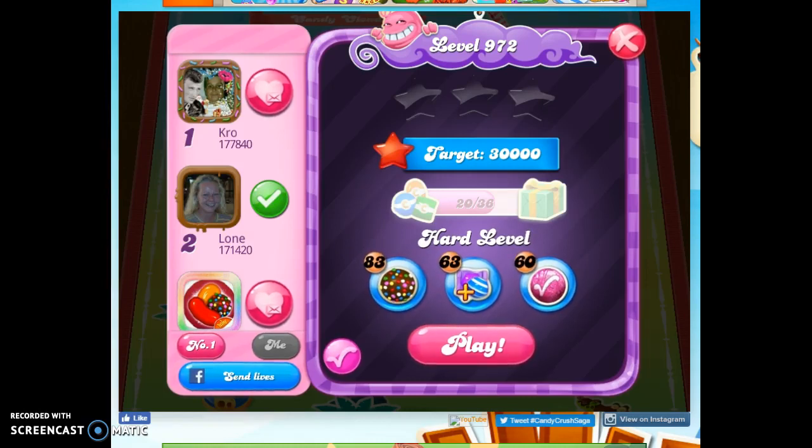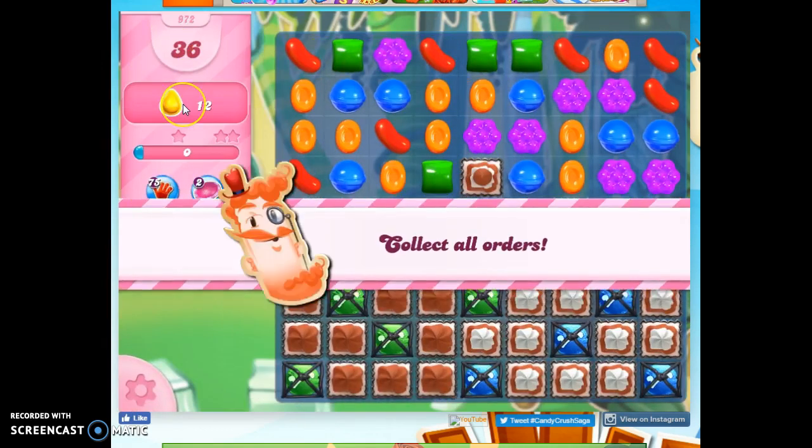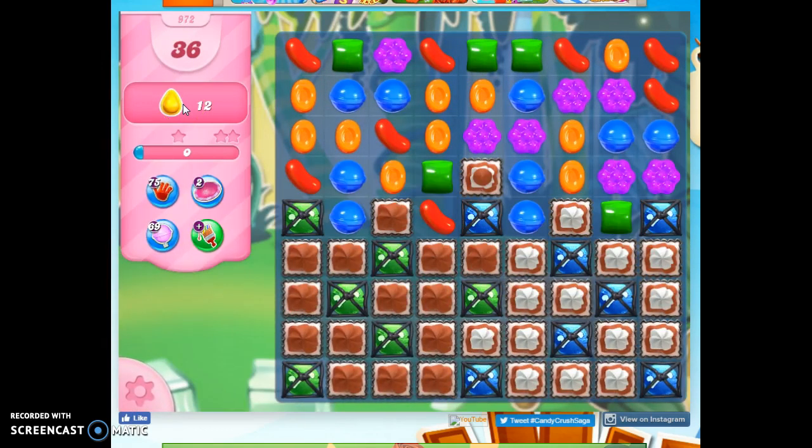Hi friends, this is Susie, your Candy Crush Guru, here to help you solve the puzzle level 972, where we have 36 moves to collect 12 yellow candies.